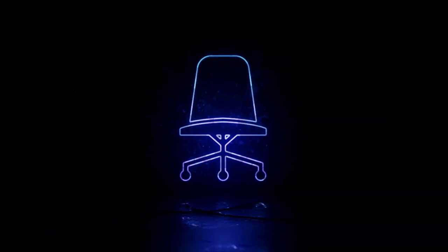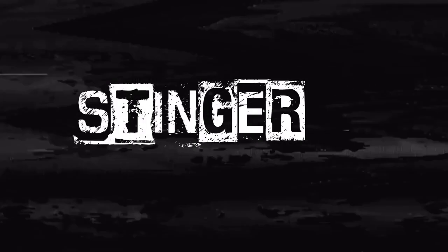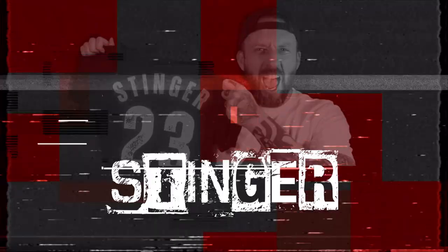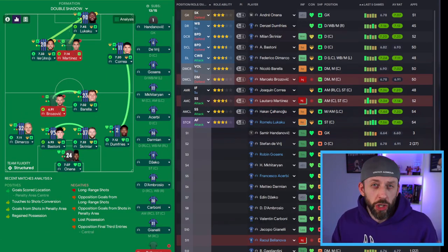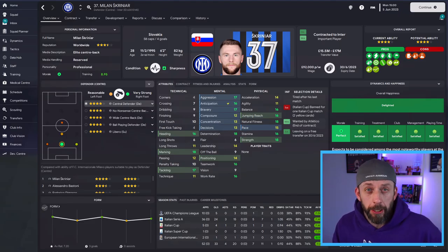We all know the set pieces aren't as good as they could be, but there's little things we can do to maximise them as those stats should show. Today we'll try and make the best of a bad job with the set piece creator. We can still do things that will make it that bit better. Little reminder: my man Skriniar just scored 33 times in 52 matches for the season, and he isn't pinging them in from 40 yards.